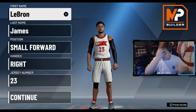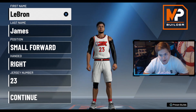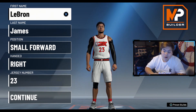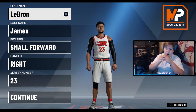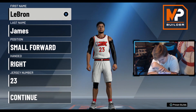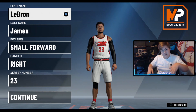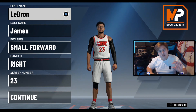It's your boy aka Electro, and today I got for you guys the GOAT small forward build. If you guys could not already tell who I'm talking about, we are talking about the king himself, LeBron James. This build is probably one of the best small forward builds in the game — not just saying he's the best player, this build is genuinely one of the best in the game.